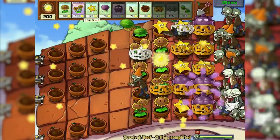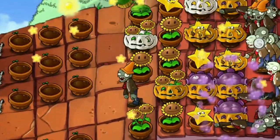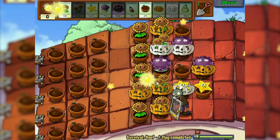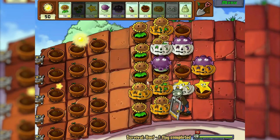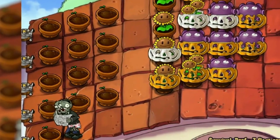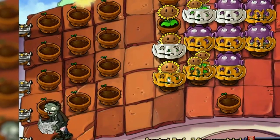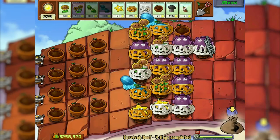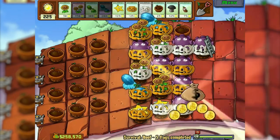Why was it necessary to throw it here out of all 5 rows? I'm lucky. Now we haven't lost a single lawnmower in the beginning — the main thing is to do everything right. On the third wave, you can deprive me of a lawnmower anyway — we have planted quite a lot of these mushrooms. In fact, if you do everything right, then there is nothing complicated.